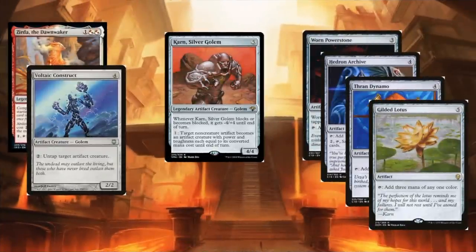Another option: take Karn, Silver Golem, turn a normal mana rock that produces multiple mana into a creature, then pair it with Voltaic Construct and your commander. Now any of those mana rocks generate infinite mana. Viability depends on your build — definitely reasonable for casual, uncertain for competitive — but if the deck has lots of ways to generate mana, it may actually be easy to get everything into play.